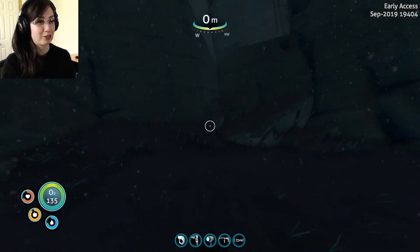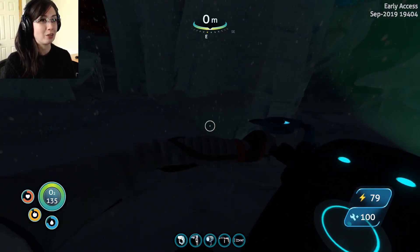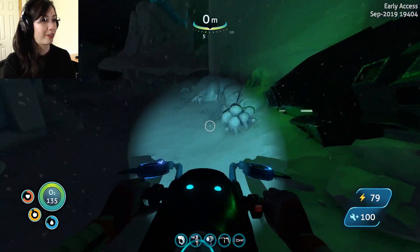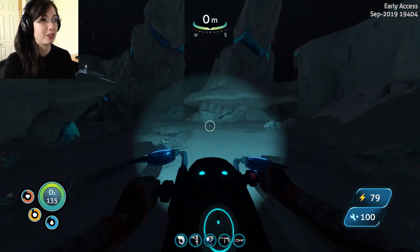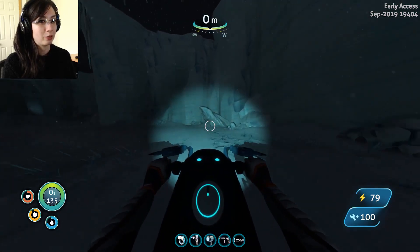So I know like in the original Subnautica it was easy to avoid the big scary monsters — you didn't have to confront them, you could go around them. But I feel like in this game you don't have a choice. You have to deal with it if you wanna progress.